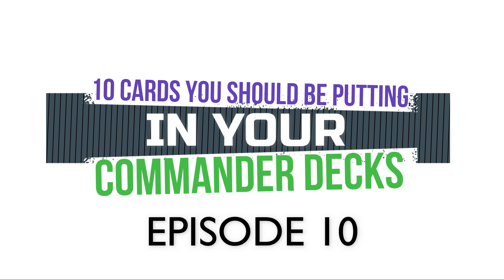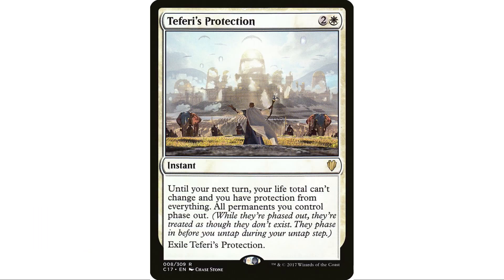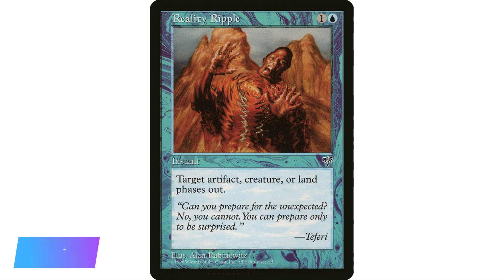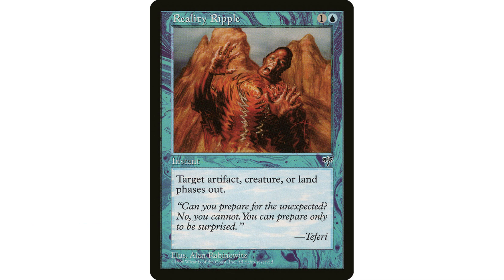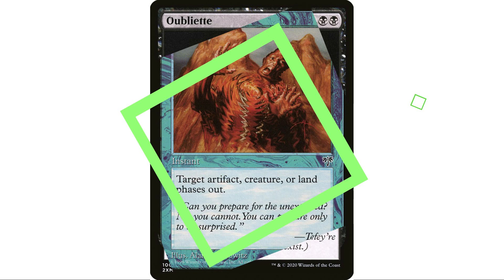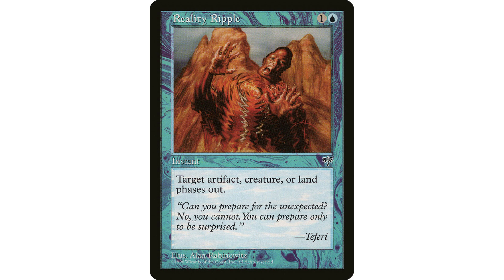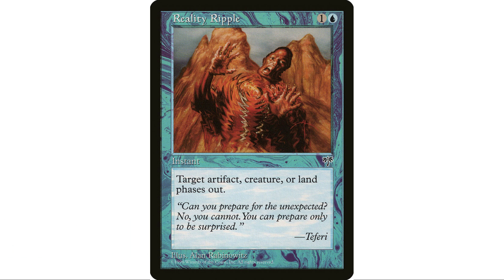Starting out, number one: Reality Ripple. Two mana, target artifact, creature, or land phases out. I think by now, because of Teferi's Protection, everyone has realized how powerful phasing can be. It's kind of interesting how they were trying to phase out phasing — no pun intended — because they thought of it as a really goofy mechanic. It regained popularity through Commander, and now they've actually reprinted cards with phasing, which is interesting. When something is phased out, it's basically untouchable — you can't interact with anything that's phased out.